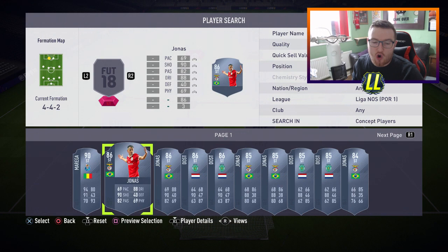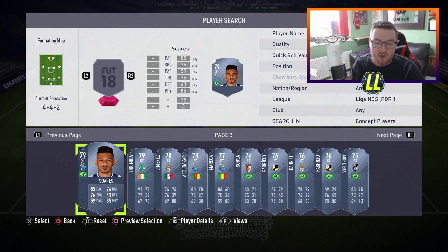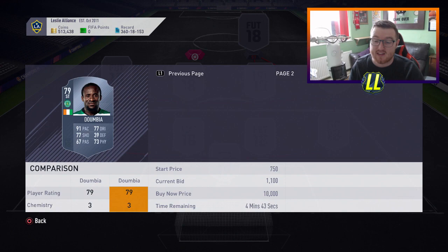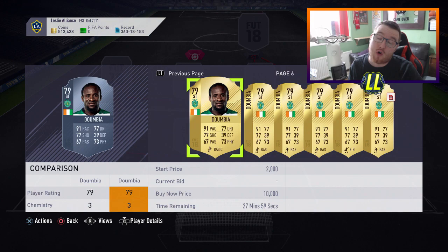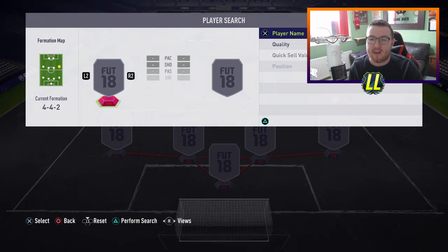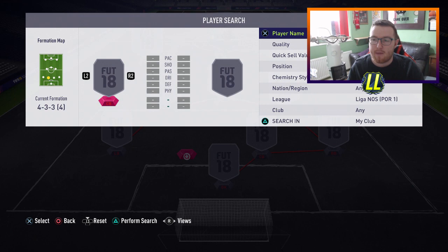Let's head over to the Liga NOS and see what's on offer. I'm personally not going to be using Jonas or Dost — they're both decent players but not good enough for what we need. You want players that can do a job, like the Dumbiaz of this world — he's already up to around 8k. One thing I'd say is don't rush it, because these players will come back down in price. It's not worth paying 8k now when you'll be selling for 4k in a couple of days. For the wings you've got Gelson Martinez and players like that. If you're playing a 4-3-3, get your front three in there — all you need is one goal scored by one of these players.